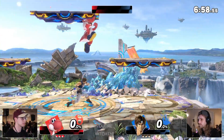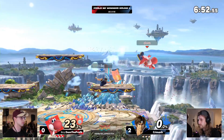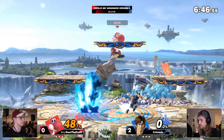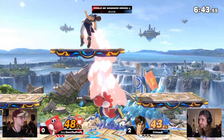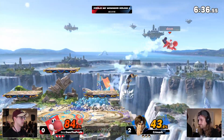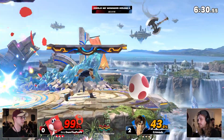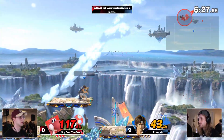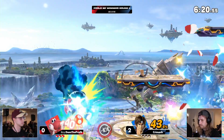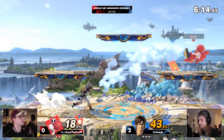Back to Battlefield — not changing up the counterpick. Game three right now, Krimok on game point here. How do you answer back if you're Dom? That's what we need to see. Chair forward air — the classic. Belmont two-piece, love it. Step back, forward tilt — very good. All these nice little quick combos from the Belmont — it feels like exactly what you want with this character. Just want to put him in that bad situation. Neutral air, I like it. Going to get the first stock at 43% — that is perfect.